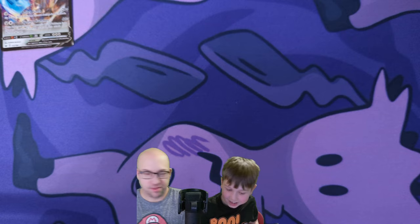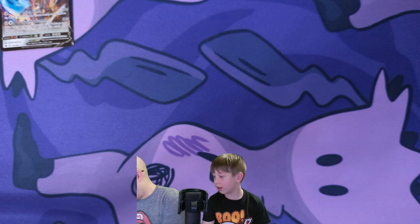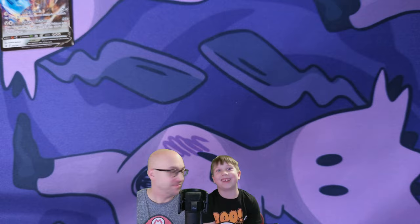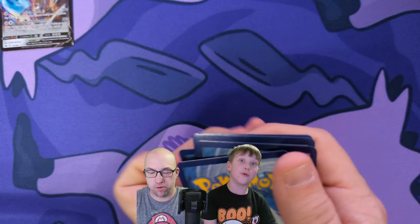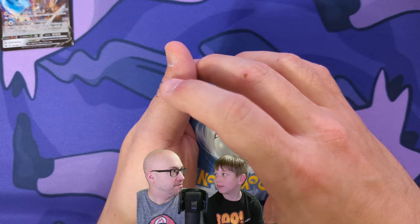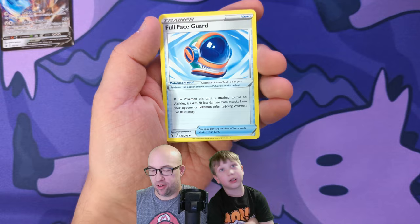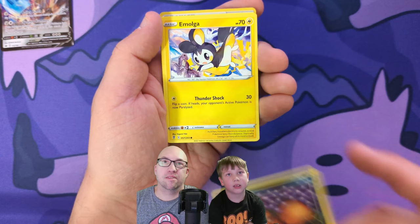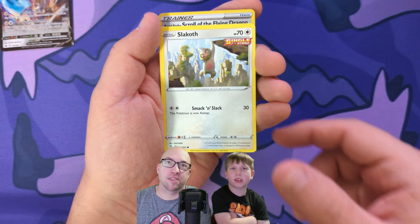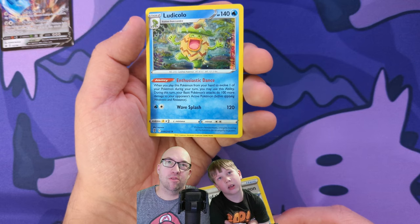We got a Metagross V — it was like an early bonus pull. All right, code card, four Evolving Skies. One, two, three, four. Water, water, fighting, fighting. Here we go — Spirit Mask, Full Face Guard, Rescue Carrier, Sableye, Bergmite, Nickit, Emolga.